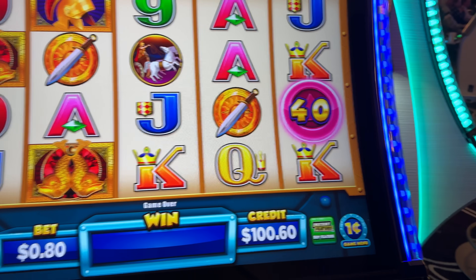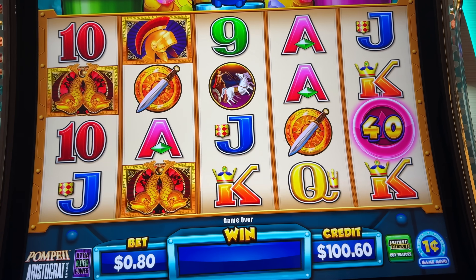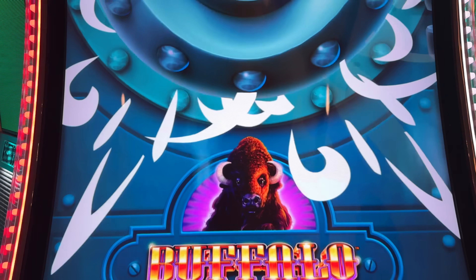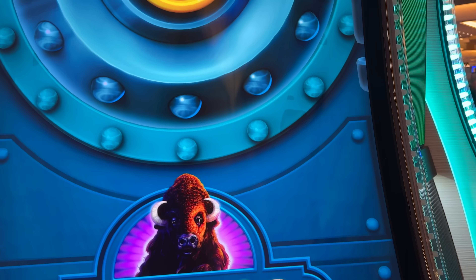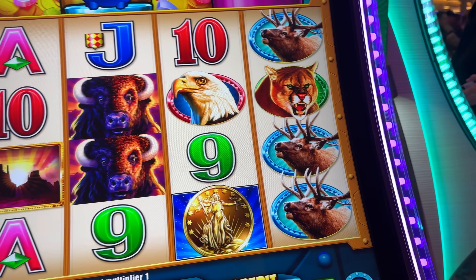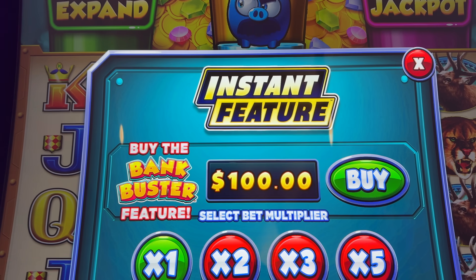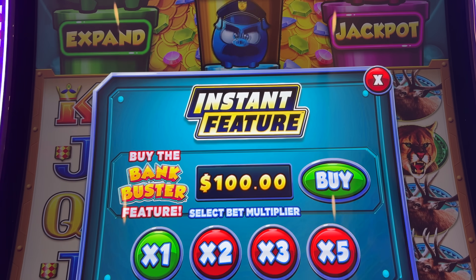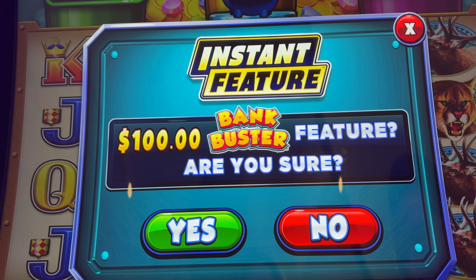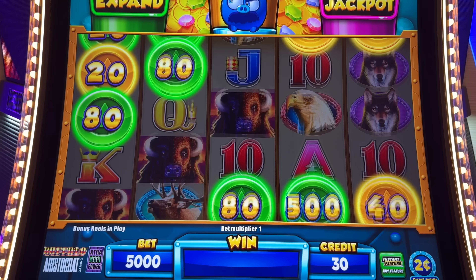We're gonna risk it today, we're gonna buy a bonus. Let's go to the game menu, go to the Buffalo two cents, and we'll buy a bonus on the Buffalo — that's our game of choice. There we go, okay, instant buy feature. Pretty cool that it offers that. But look at this — hundred dollar bonus. That is insane. We're gonna try it, we're feeling risky today. Oh man, here goes nothing — hundred dollars just in an instant. Yes! I did it!